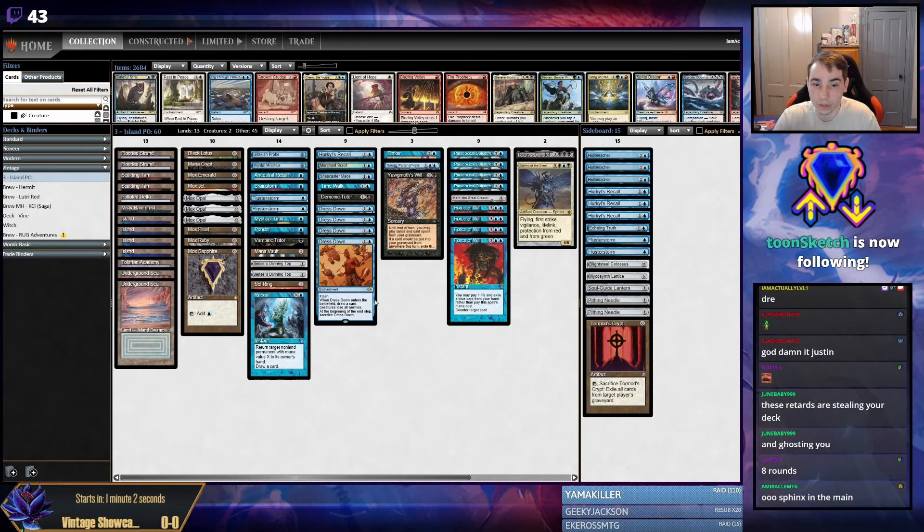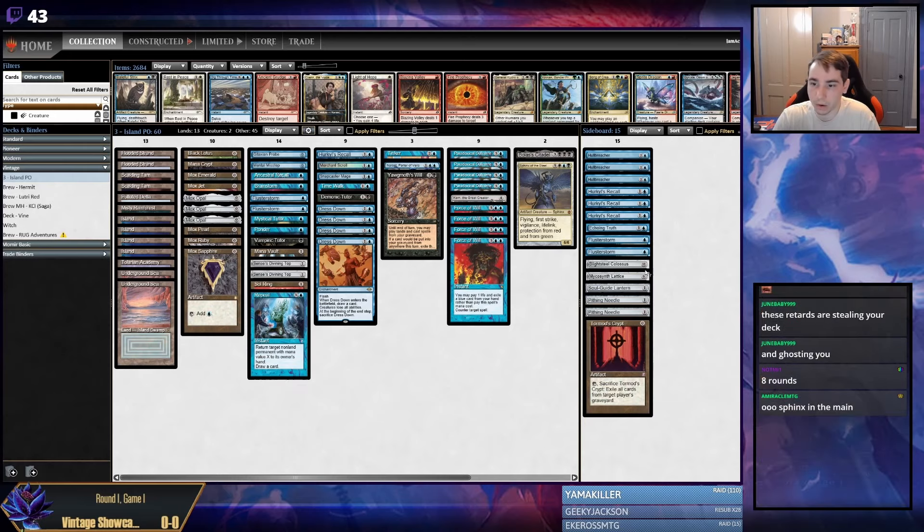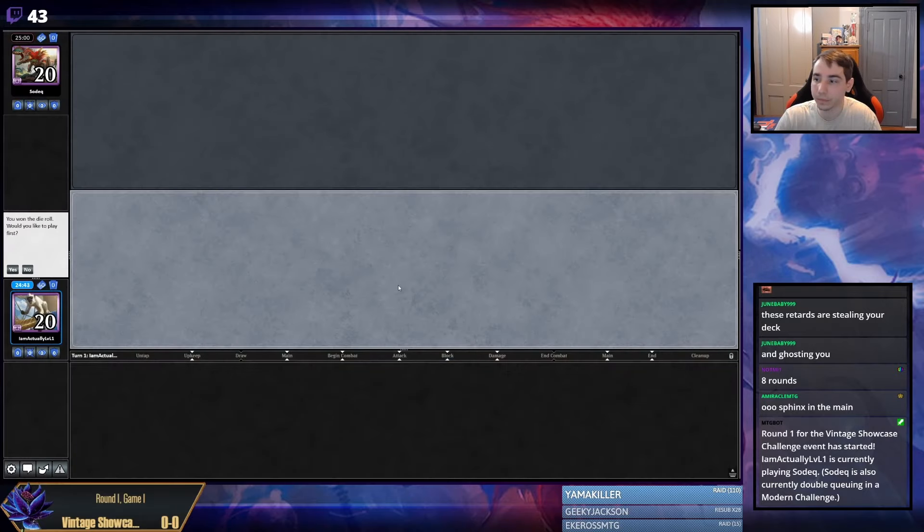The only changes since the Mana Traders is the Thirst for Knowledge slash Dig Through Time got cut for a Repeal, because Thirst for Knowledge was never good and Dig Through Time wasn't castable. I've also switched back to the normal Karn artifact suite of two needle, one lantern, one crypt, so I have a little flexibility on my Karn and answers to the graveyard. We're going to hop right in to round one of this Vintage Showcase event.